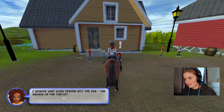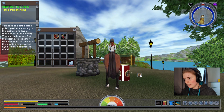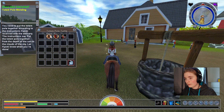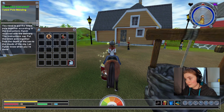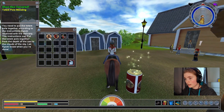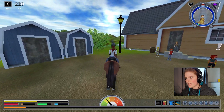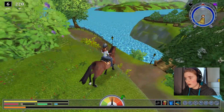I wonder what goes deeper into the sea — the salmon or the turtle. So the turtle should be next, but I can't use it. What am I supposed to do? I don't know if this is a bug, but I have tried for so long to use this item and I can't. So I might just have to conclude that it is a bug. I might come back to this later, but I don't think I can finish this. I'll have to look up someone else doing it. As of now I'm just gonna leave it there.